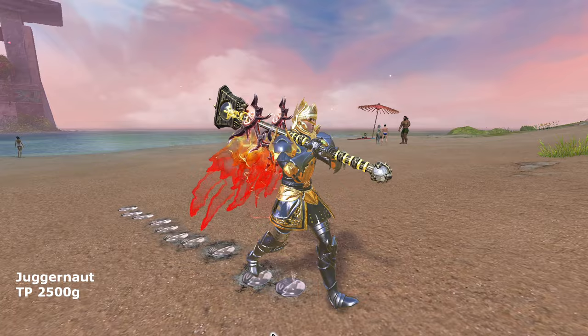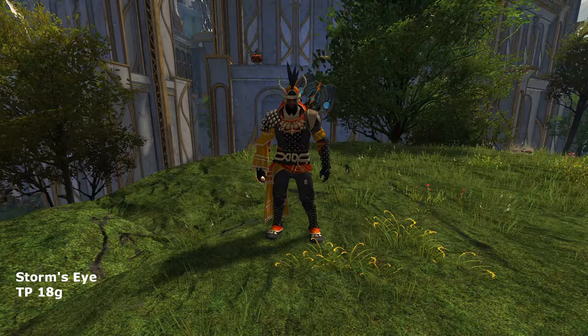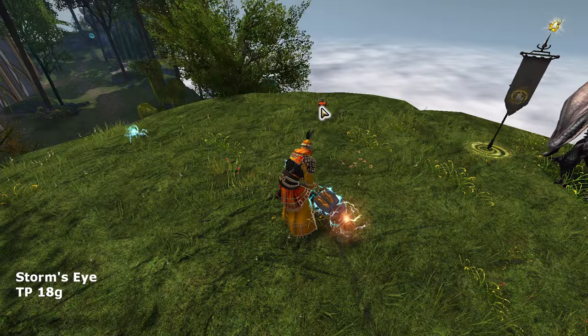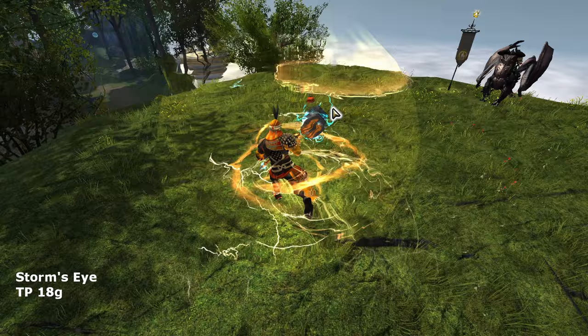The Storm's Eye Hammer is also another newer set to grace the game. It has an electrifying effect when drawn, and the design is also good. The nice thing about this set is that it looks great for its price range. At an average price of 15 gold from the trading post, I think new players should aim to get the Storm's Eye set, as it is very affordable.